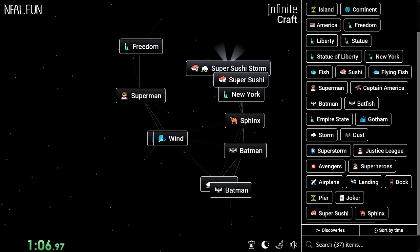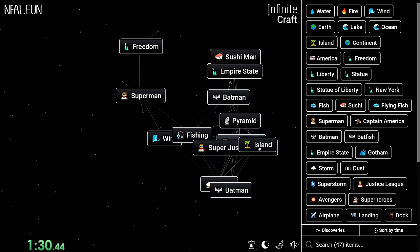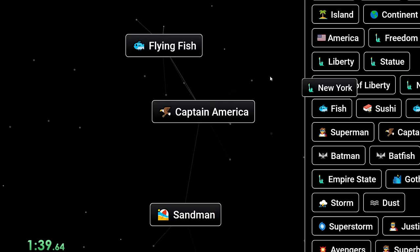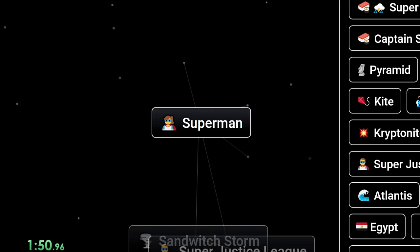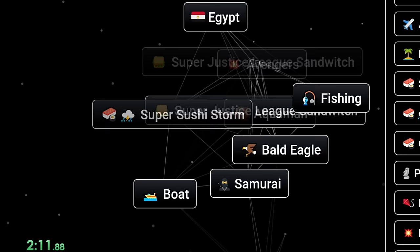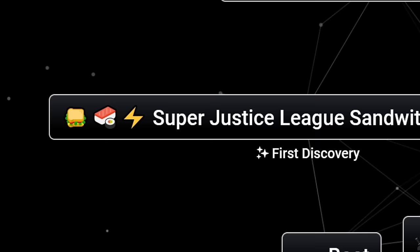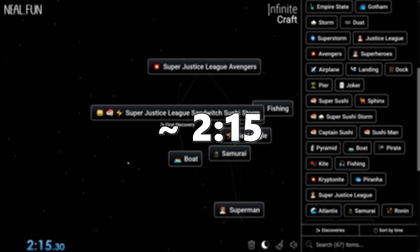Now we have Super Sushi Storm — that's a three-part word, which is really good for crafting into something new. We got Super Justice League. We'll combine everything on the board and see if we get anything new. Super Justice League Sandwich is a four-part word — something has to craft into something new here. Wait, we did it! Super Justice League Sandwich Sushi Storm. That is just an insane garble of words, but our time is way better.